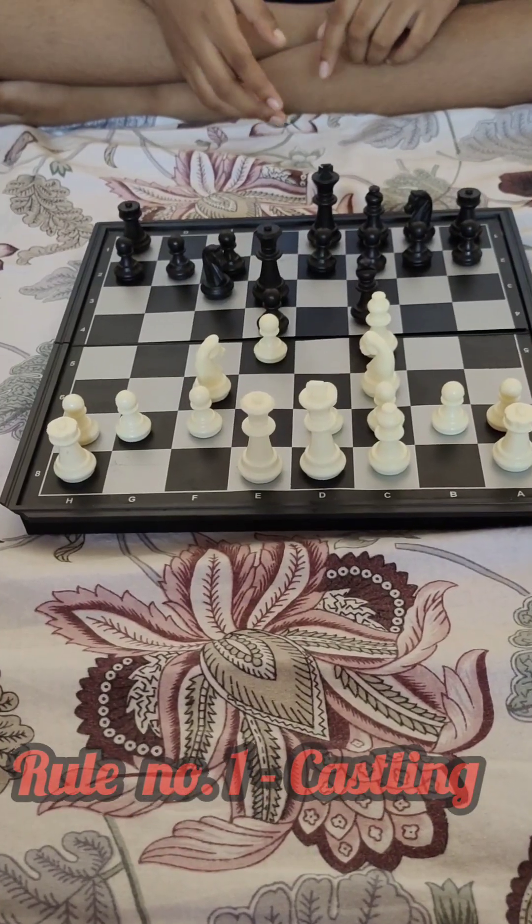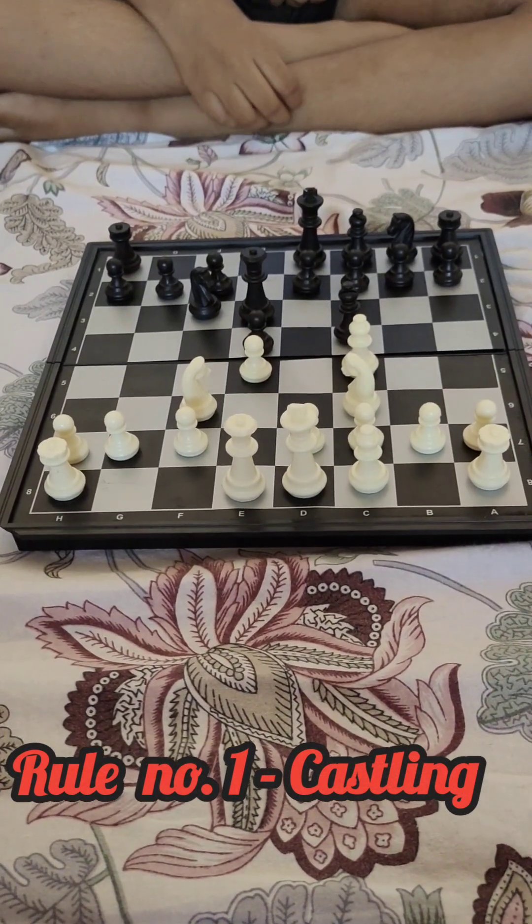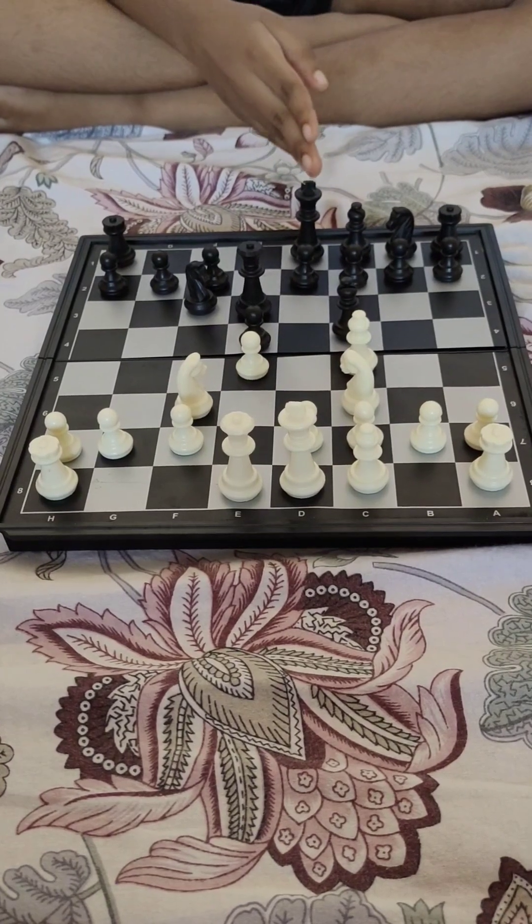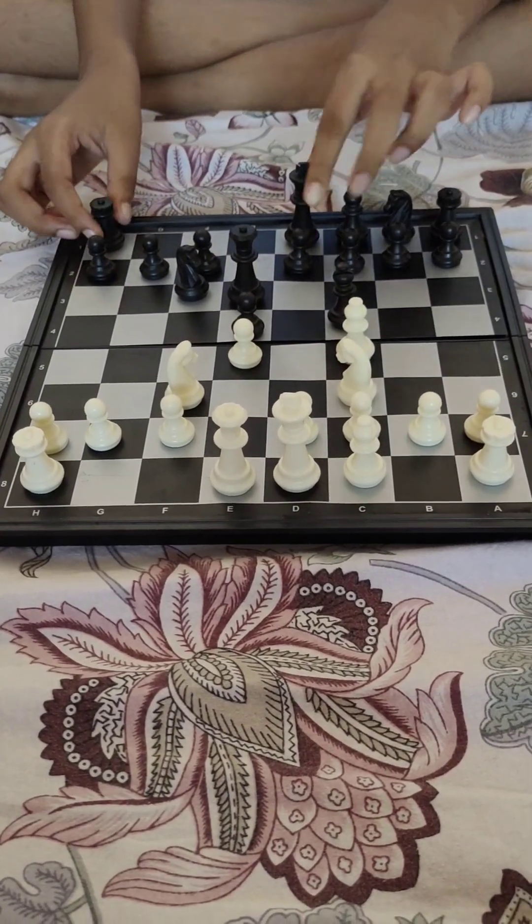Hello again, welcome to a new video! Today we will be learning hidden rules in chess that most people don't know. The first rule is castling — castling is a rule where you move the king towards the rook.